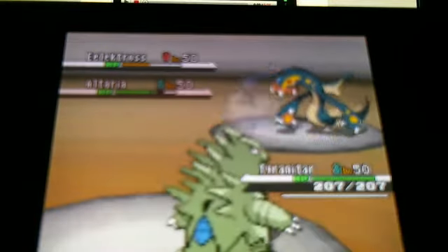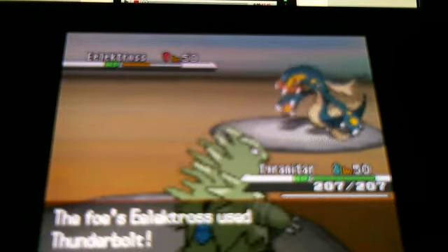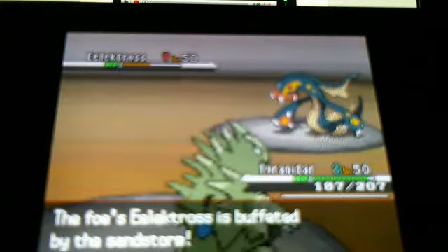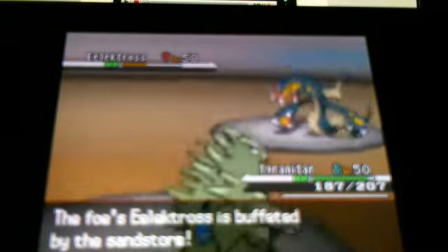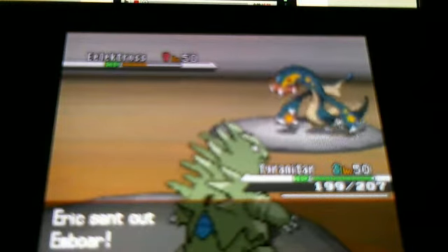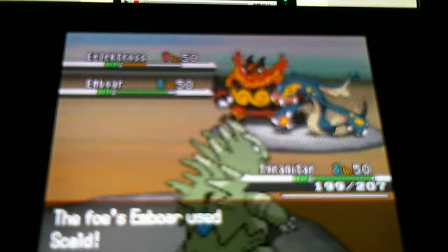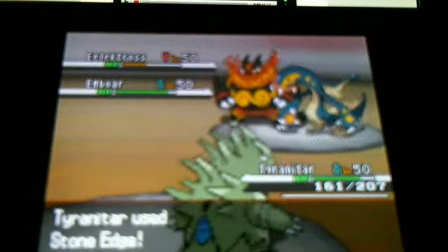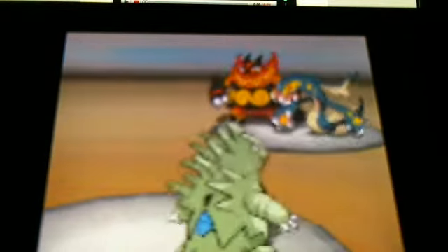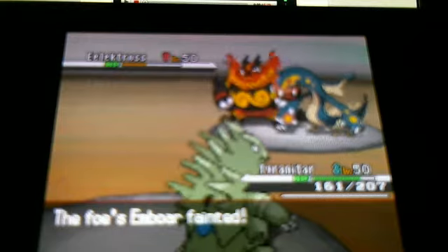Now that Altaria is more vulnerable, I was ready to use Stone Edge, thus knocking it out, surprisingly. He's down to Electross and Emboar. Watch as he uses Thunderbolt — not even a scratch. That's not even a dent in Tyranitar's HP. That, to me, is just amazing. Now he's going to send out his Emboar. I was really afraid that since it's a Fire-type, it would know a Fire-type move. But it's actually going to use Scald. I'm puzzled why he's using Scald, but still. Tyranitar basically proves he's a beast, knocking out Emboar in one hit.